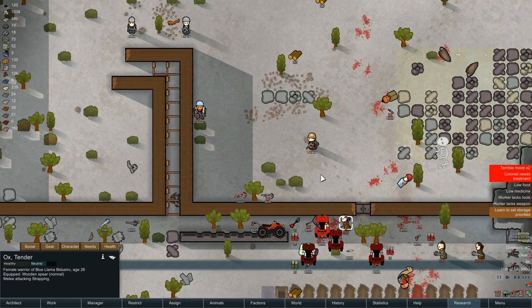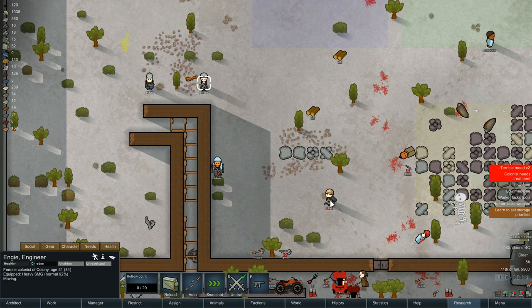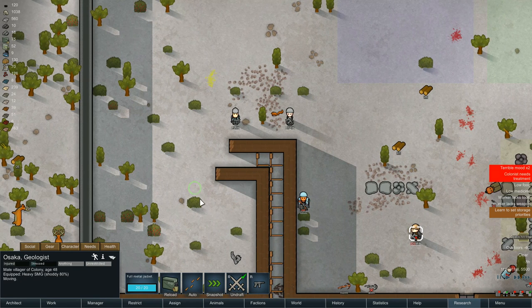Are they going through the tunnel of death? I think they are! Let's get positioned - let's get John here with the surprise shotty, and let's position all of these around here. Get Osaka around there as well, we want aimed shots for all of them.